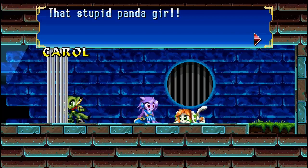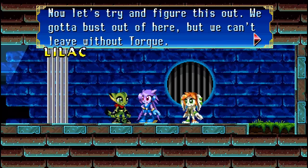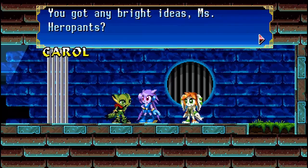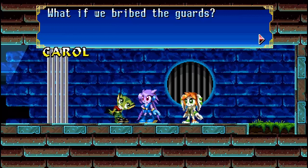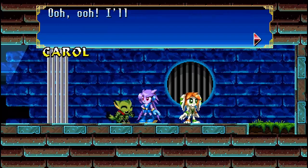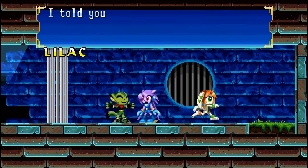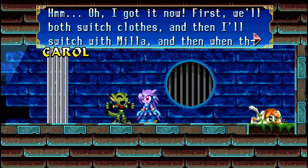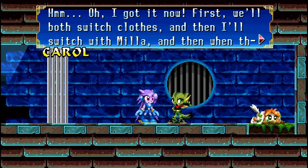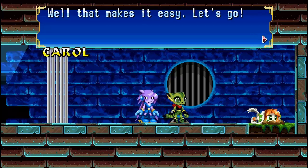In-game: 'That stupid panda girl. Come closer — we can't let the guards hear us. Let's try and figure this out. We gotta bust out of here, but we can't leave without Torque. You got any bright ideas, Ms. Hero Pants?' 'It's not gonna be easy — he's been quarantined.' 'What if we bribe the guards?' 'Carol, we don't have any of our belongings.' 'I'll pretend I have to pee really bad, and then when they open the gate we'll make a break for it!' 'We can't leave without Torque!' 'Oh — I got it! First we'll both switch clothes, and then I'll switch with Mila, and then when they—' 'This way! I can dig through here!' 'Well, that makes it easy. Let's go!'